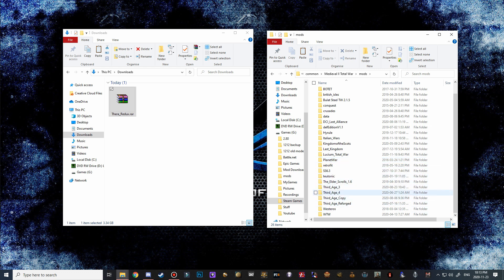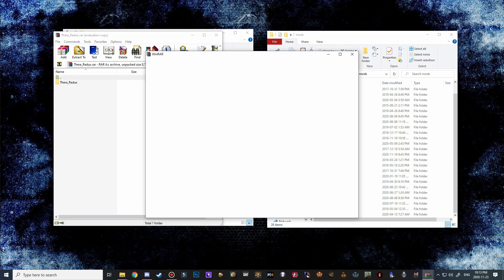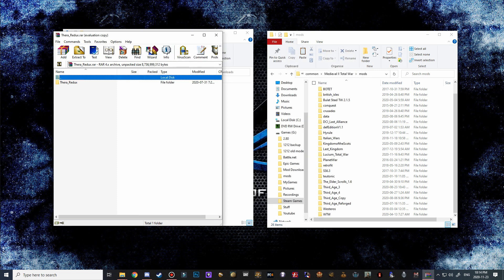Scroll down because once I move this over I want to visually see it going into the correct folder. A lot of people have issues in their installation process when extracting to the mods folder and don't visually see it go in. Now double click - this is a packed file so you're going to need WinRAR, WinZip, 7Zip or some other kind of extraction software to open this.